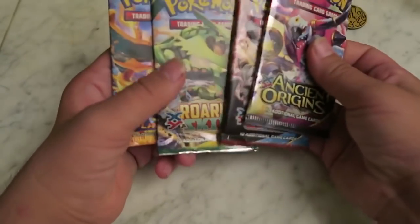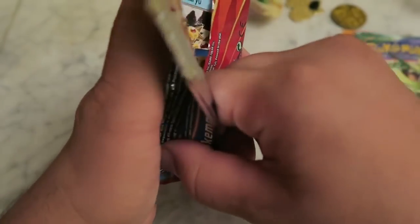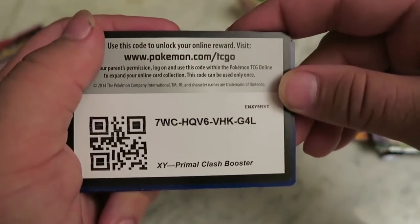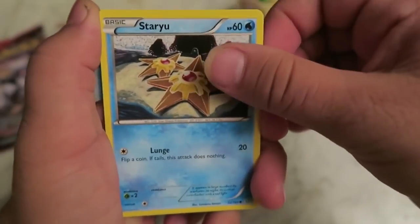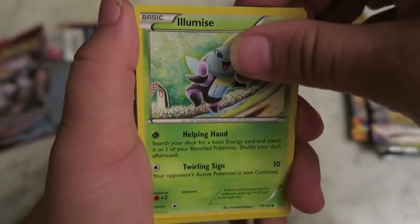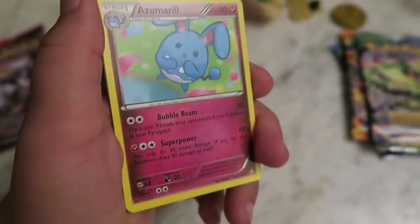We got Ancient Origins, Primal Clash, and Roaring Skies. We're going to do Ancient Origins last. We're going to open Primal Clash first. I don't know the card trick, guys, still — I should learn it by now because I'm opening so many of these things, but that's okay. There's a code card — comment down below with what you get, I'm kind of curious. We got Clam Pearl, Sol Rock, Lantern. And the rare is non-holographic.